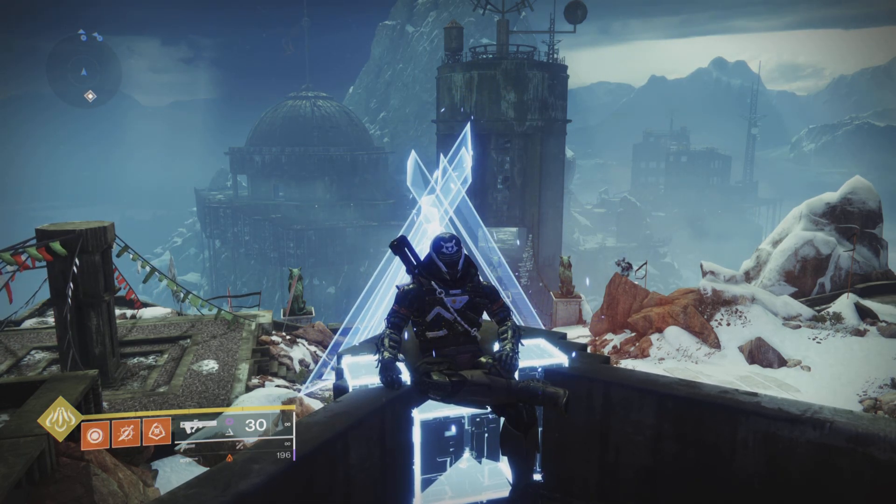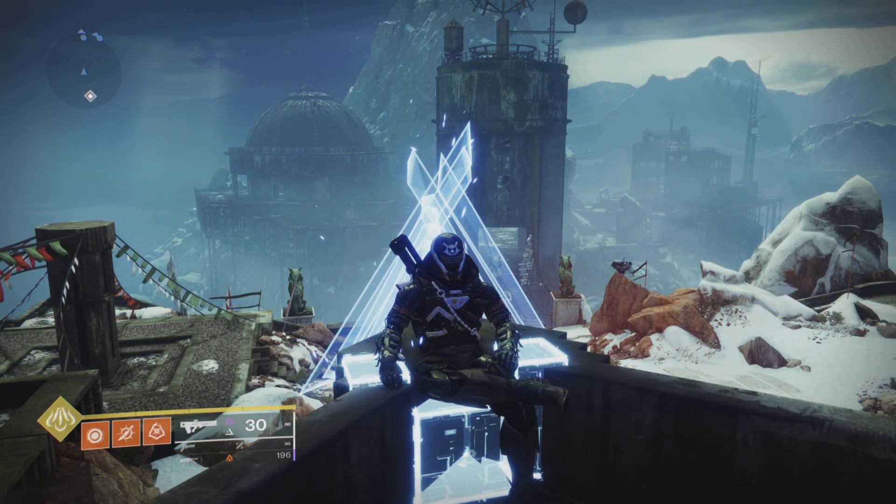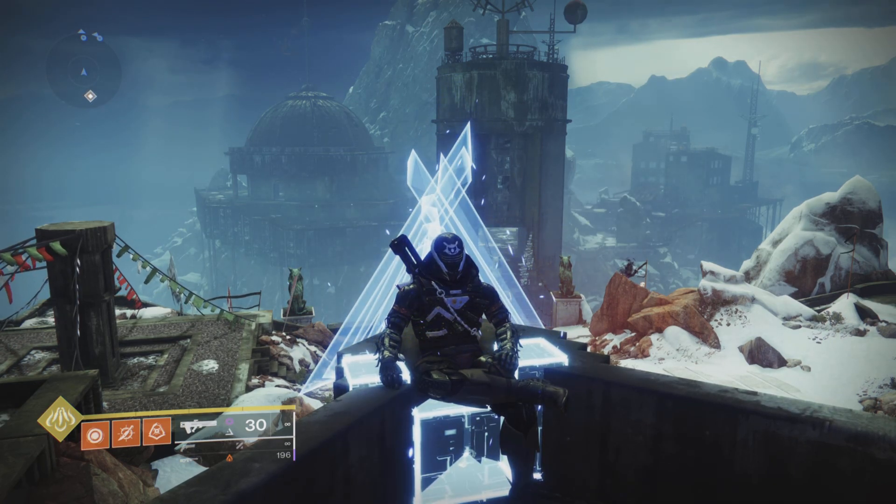The basic idea is that you take out the Fallen that are trying to invade, you relight the fires, you go in, you click the points of investigation, and then you collect the ghost, and you're done.